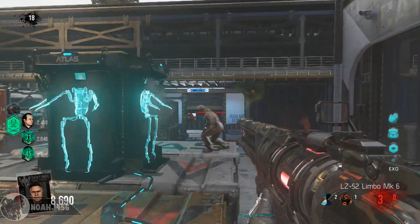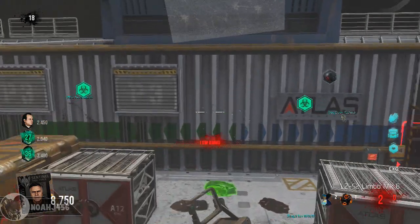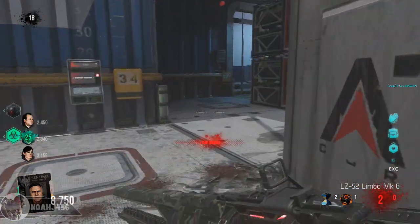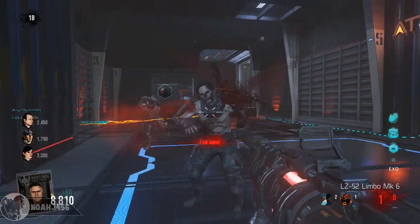Hey guys, what is going on? My name is NoahJ456, and as promised, I have the first step of the Carrier easter egg. This is something that I found while I was playing in an early DLC event. We played for around an hour and a half and actually found the first step while a whole bunch of the developers were watching.